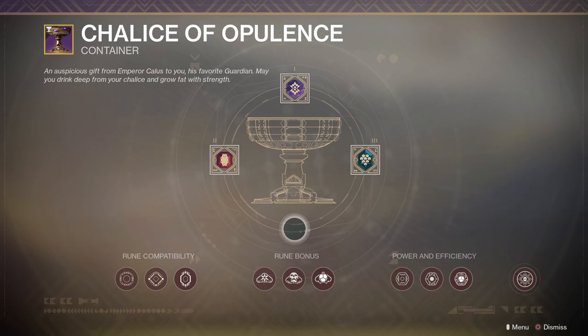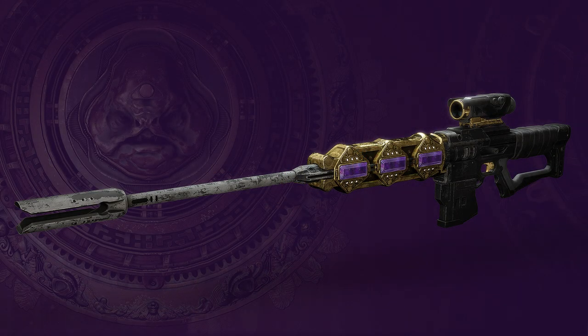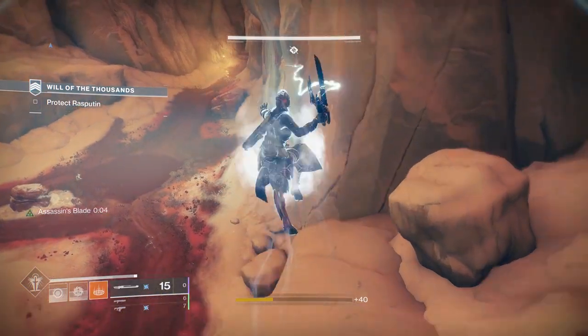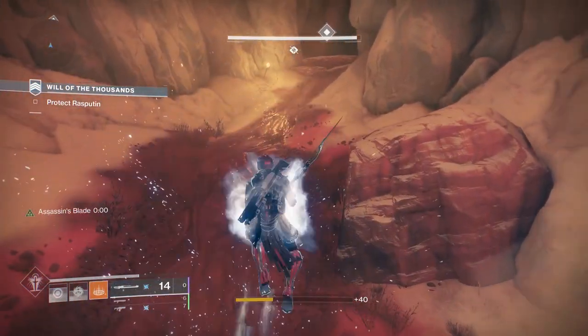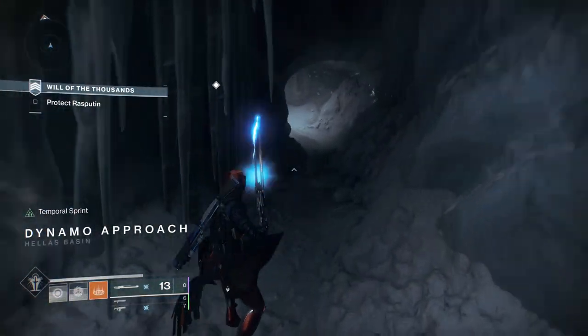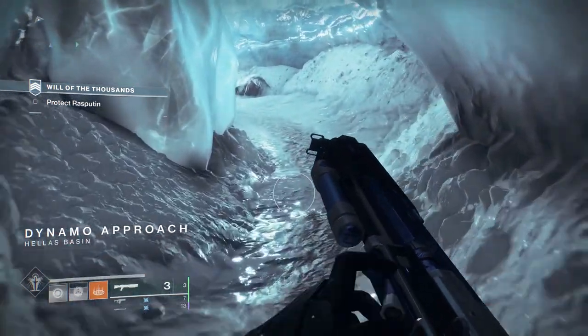Once you've got your runes, you take them and slot them into your chalice before you go play the Menagerie. There are a bunch of slots and a bunch of different colored runes, which means we're going to have to figure out each combination of which runes reward what - which is actually a super cool way to involve the entire community. For example, if you're looking for the new sniper rifle called Beloved with the masterwork trait rolled for handling, you'll need a rune of jubilation plus any red rune and any purple rune. This is a direct path to the items you want, with all combinations being found through trial and error, making the grind both interesting and rewarding.